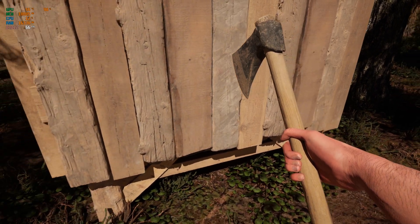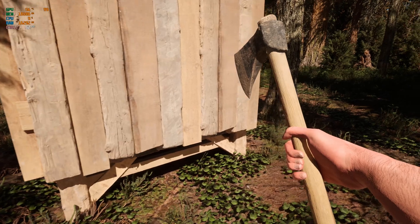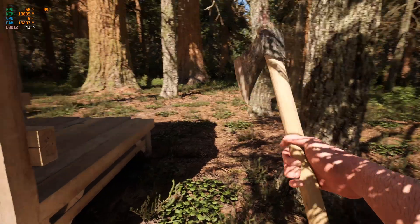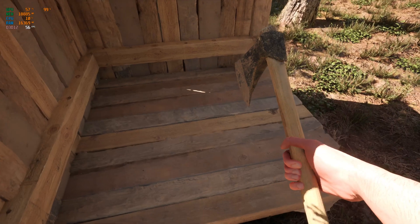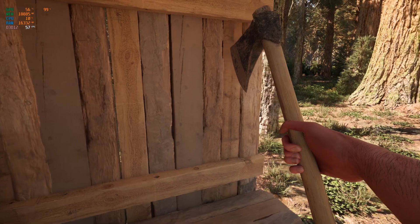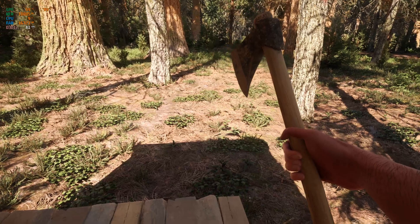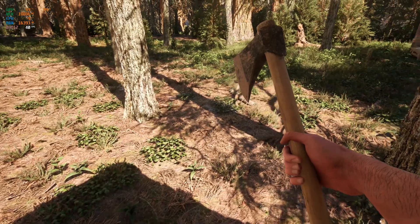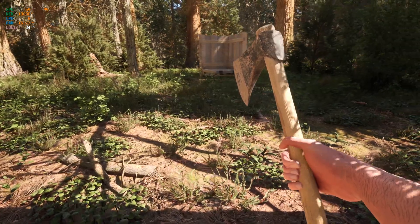I gave this character a little hatchet in his hand. If you want to learn how to make a survival game inspired by Ark or Rust, I actually have an Unreal Engine 5 multiplayer survival game course. I'm using the same animations included in the course on this character, and this axe is actually a free Nanite mesh from Quixel Bridge. Everything you see here — minus the forest — you can recreate by following the course.